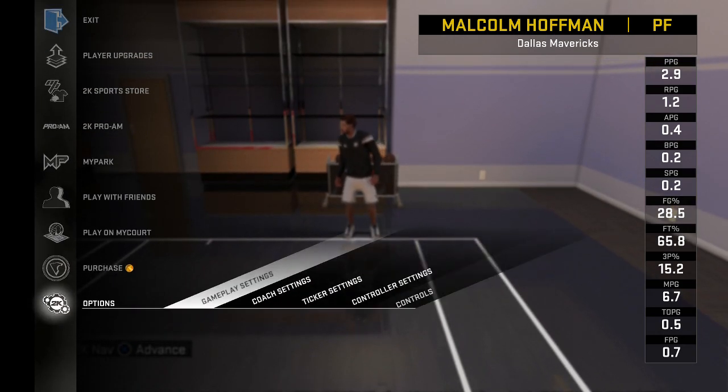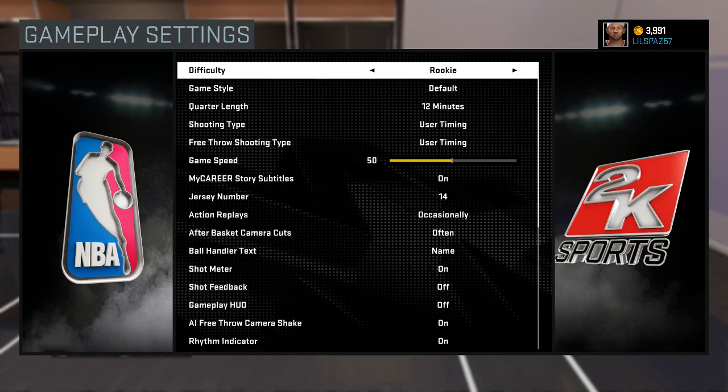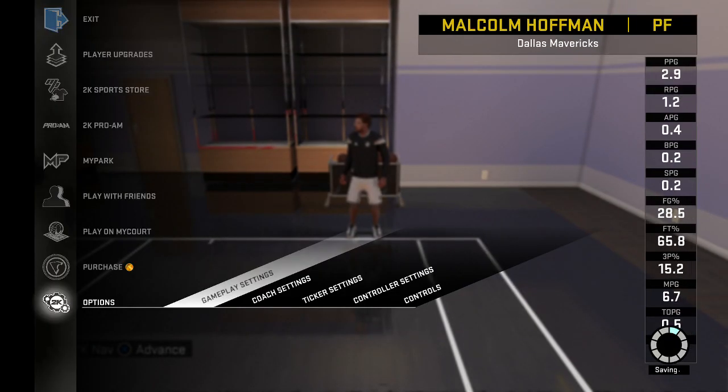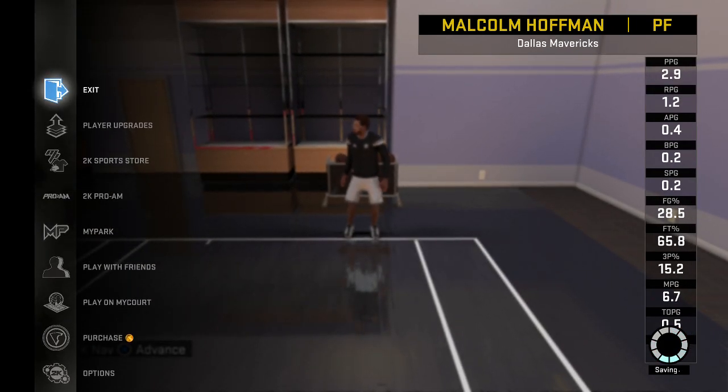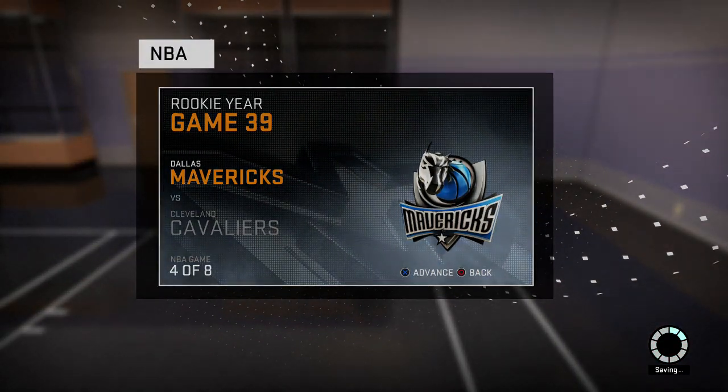So I went to Options. You go to Options, go to Rookie Default, 12-minute quarters. Then go to Advance — you want to play the game, just press Advance.